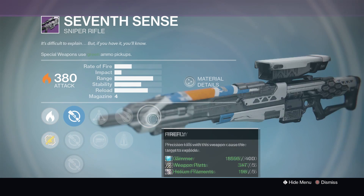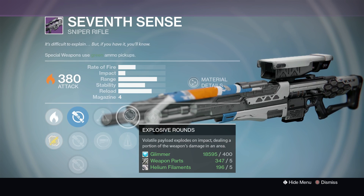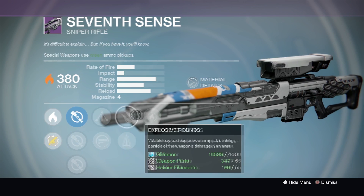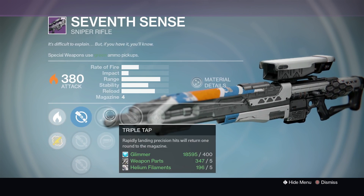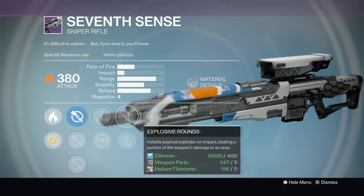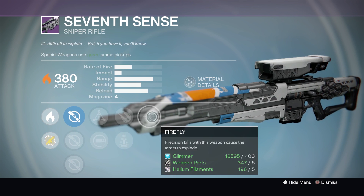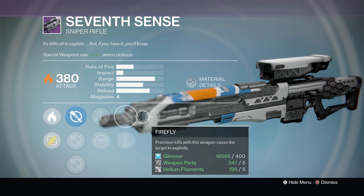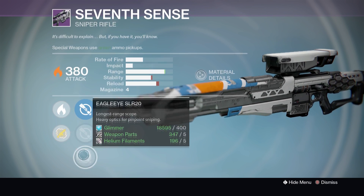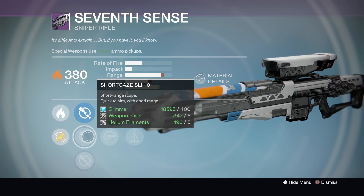Seven Cents — this is definitely a PVE sniper. It has Firefly, Explosive Rounds, and Triple Tap. You'd have a lot of fun with it in PVE raid content, but it's not going to be your primary choice because of the impact. Still, those three are definitely PVE perks, and since it's got all three, it's definitely up there with the best PVE snipers. It's also got Short Gaze, which just makes it nice and easy to use because you're not zooming straight in on someone's nostrils.